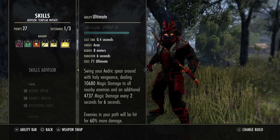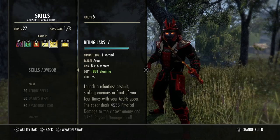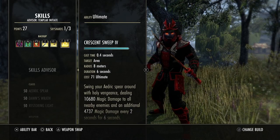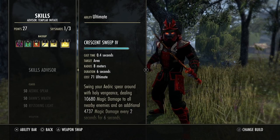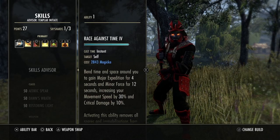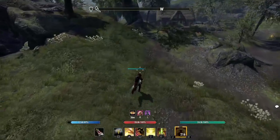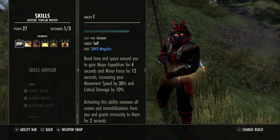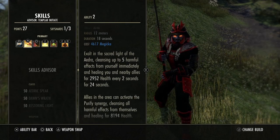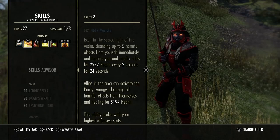Crescent Sweep — 100% a no-brainer. This thing absolutely wrecks people, it's a cheap ultimate with insane burst potential. I'm hitting 10–11k crescent sweeps on squishier targets — just crazy damage. On the back bar, Race Against Time is a must. I love the on-demand speed — with Ring of the Wild Hunt we can zoom like crazy. The snare removal is amazing and the great damage bonus is also nice. Extended Ritual is also a no-brainer: it gets rid of negative effects, cleanses poisons, curses, all that.